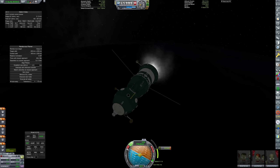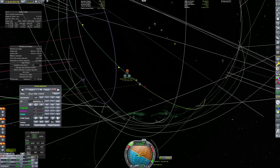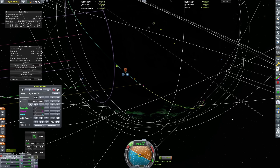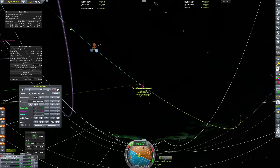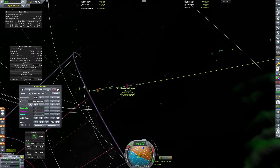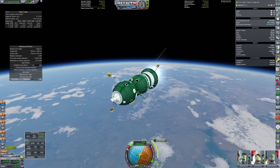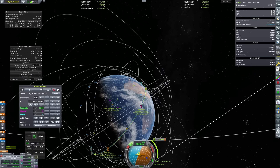We actually get a flawless intercept — skimming forward a few orbits is a really useful tool to do a very efficient transfer, and we get a flawless 0.0-kilometer intercept. Then I realized the intercept is in two days and 15 hours, and the Soyuz T only has enough electric charge for two days and 10 hours, so we're going to run out of electric charge before we reach the station. So we have to throw away our perfect intercept and lower ourselves into an even lower orbit to catch up with the station faster.